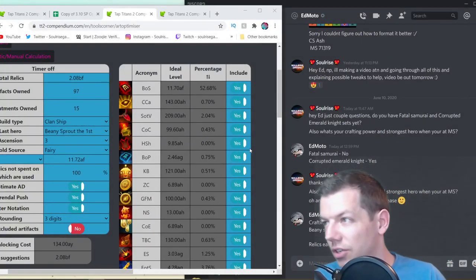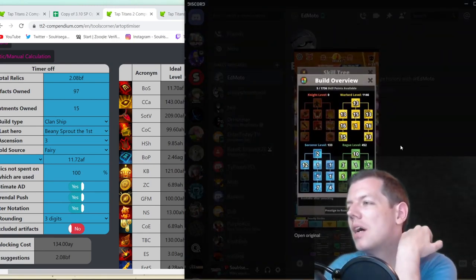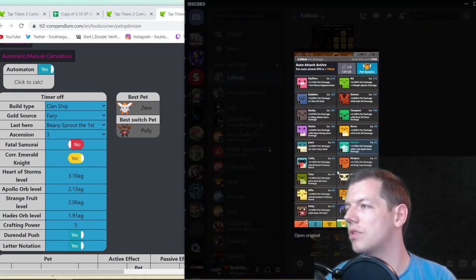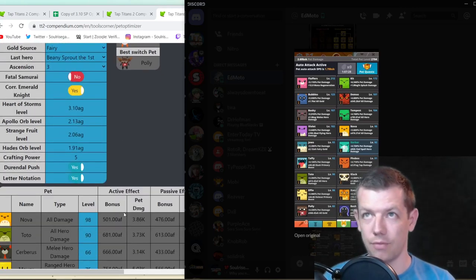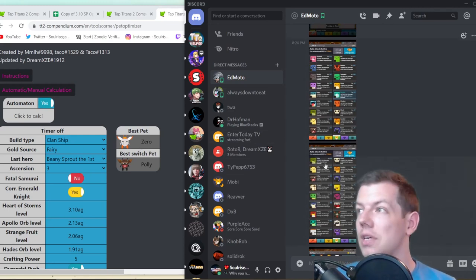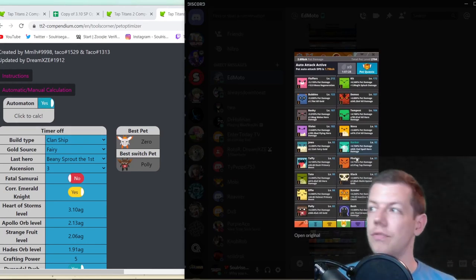On to the next person — Ed Motto, hey Ed, hope you're doing well. He's also a high-level player with a clan ship fairy build, and he has Poison Edge so there's a push toward bosses. Going through pets first: his strongest pet is Harker for spell hero damage, probably because his strongest hero at the time deals spell damage. Using the pet optimizer, it suggests the best pet being Zero — a low-level pet — because its passive might synergize better with Harker's passive.